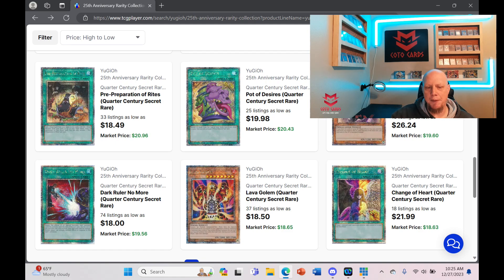Two cards you should definitely be buying right now that have not been bought out yet: Dark Ruler No More and Lava Golem. It's nuts that these are under $20 — they will get bought out, it's inevitable. I just bought my playset of Lava Golems — one I have, the other two are in the mail. I'm in the process of buying Dark Ruler No More as well. If these aren't bought out within the next week, I'll be surprised — move quickly.